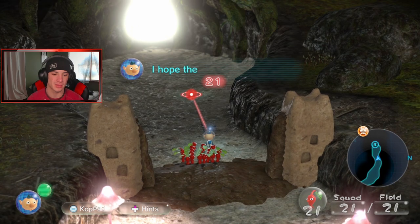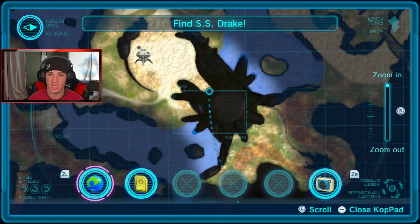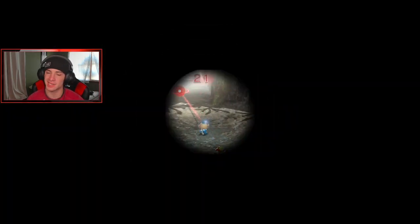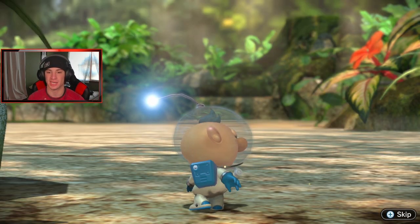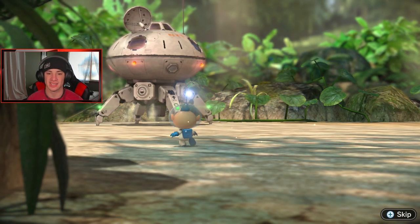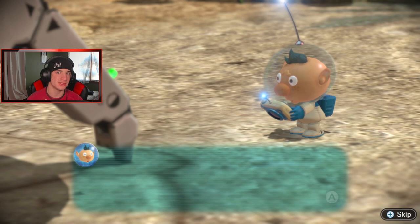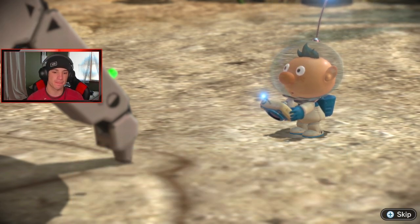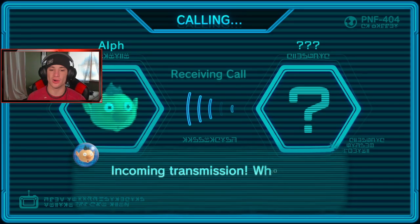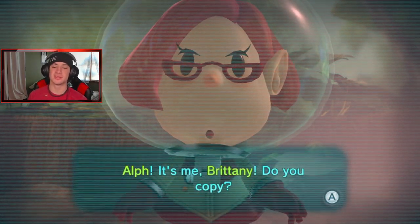Let me check the map on the coat pad. I believe this cave leads out to the ship, so we're pretty much done with the intro. Not bad — it's gonna be a little bit shorter today and then next video we can actually do things on our own. My boy Alf comes out and we find our missing ship — the SS Drake! After intro videos, episodes can get up to 30-40 minutes. We're receiving a transmission — it's Britney! 'Alf, it's me Britney, you copy?' Heck yeah I copy!